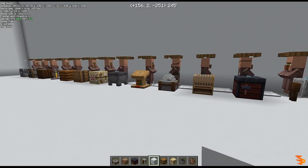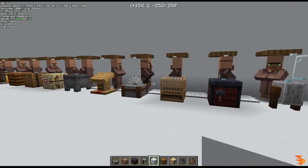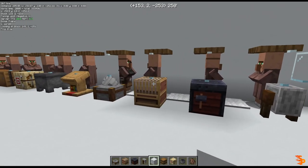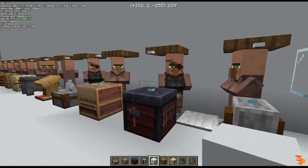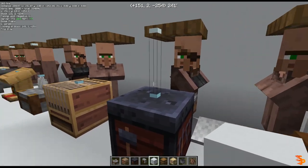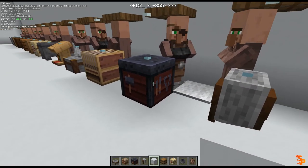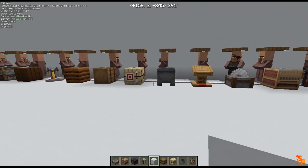As you can see, we already have the problem here that the workstations are not being picked up by the villagers. So this is already one issue that the datapack tries to solve. These two villagers — you can see — there's another problem: they got the same workstation, so they have the same job. They claimed a workstation that was not close to them, not adjacent to them, and got some random other workstation.